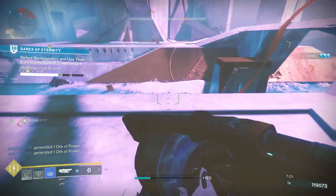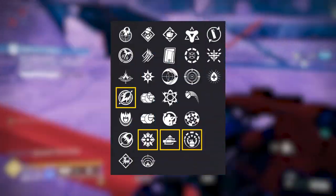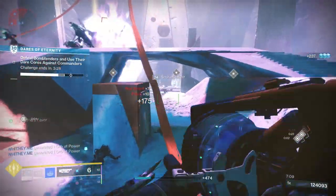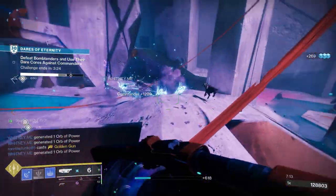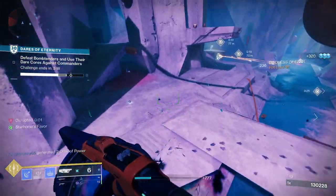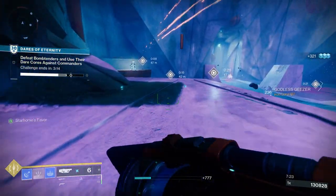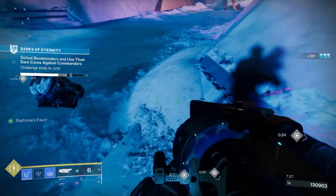Next up let's look at the Wendigo GL3 God Roll Guide. For PvE: Hard Launch, Spike Grenades, Auto-Loading Holster, and Explosive Light would be good. Hard Launch greatly increases projectile speed but slightly decreases stability and blast radius. Spike Grenades increase stability. Auto-Loading Holster automatically reloads the holstered weapon after a short period of time. And Explosive Light means picking up an orb of power increases the next projectile's blast radius and damage.